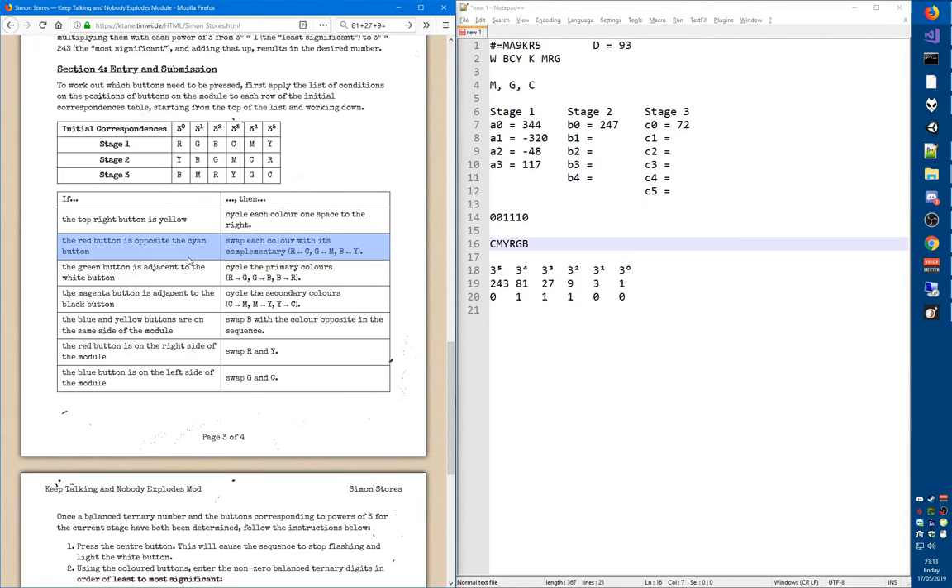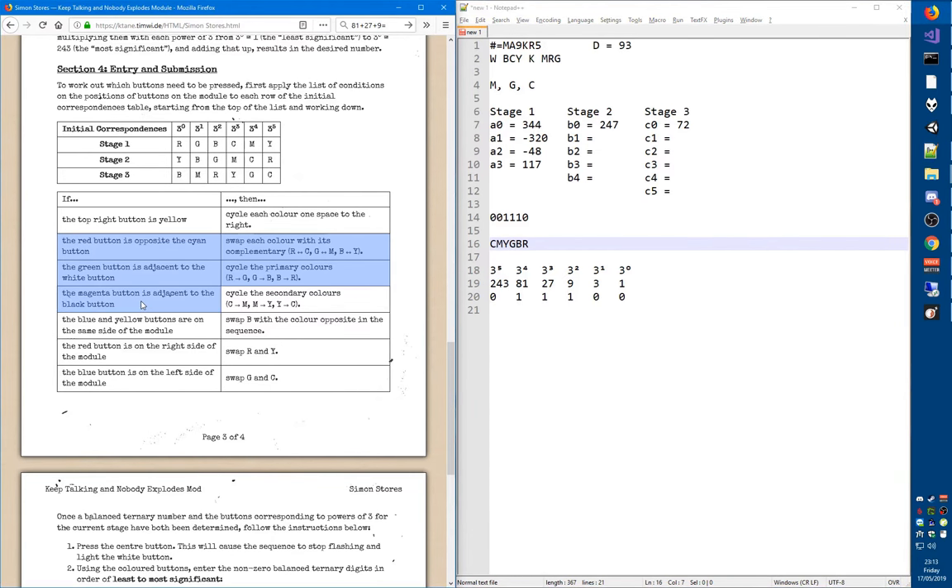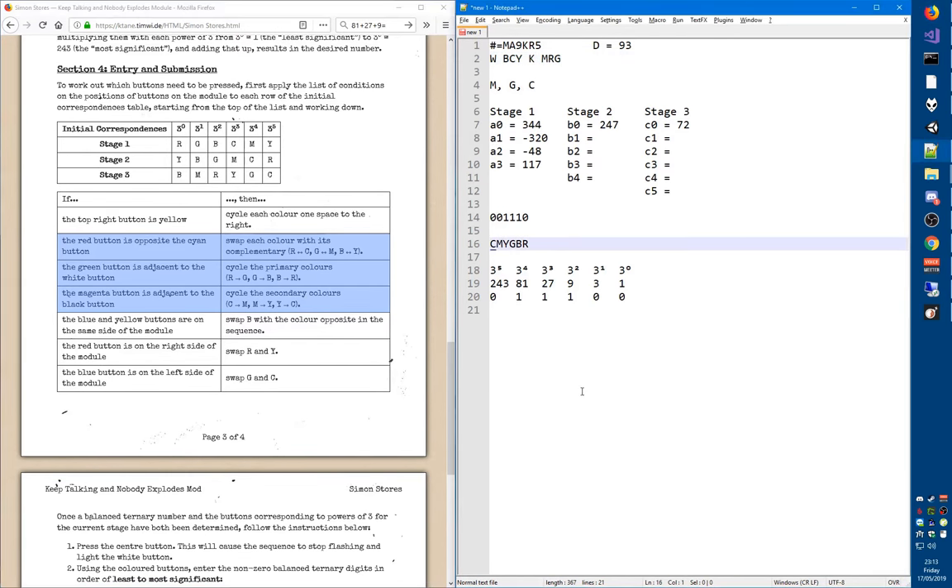We don't stop at the first condition — we keep going. Is the green button adjacent to the white button? Yes. So we cycle the primary colors: red becomes green, green becomes blue, blue becomes red. Is the magenta button adjacent to the black button? Yes. So we cycle the secondary colors: cyan becomes magenta, magenta becomes yellow, yellow becomes cyan.